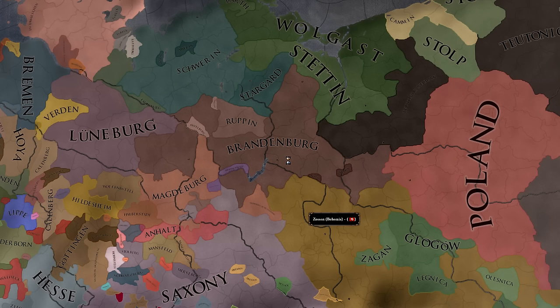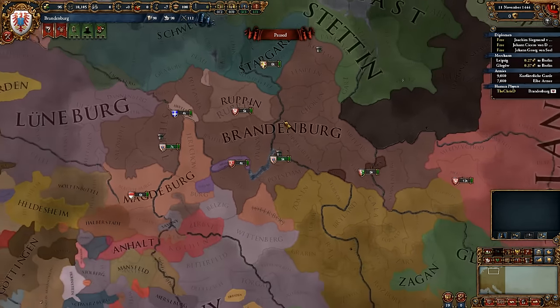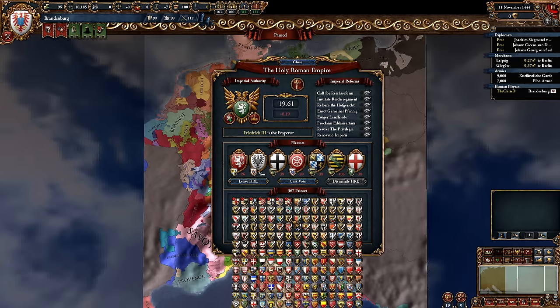I have not actually played this mod before, so I have no idea what to expect when I begin, other than there are reports that when it gets to the Thirty Years' War and the Religious Leagues' War, it's going to slow down like crazy. Let's just open up the HRE screen and showcase why.